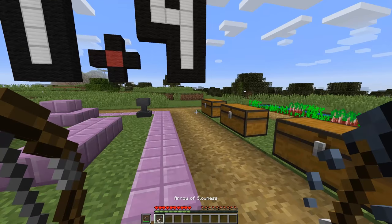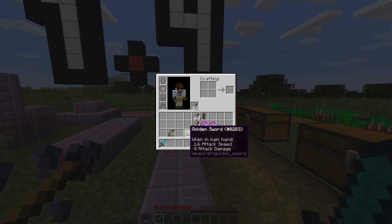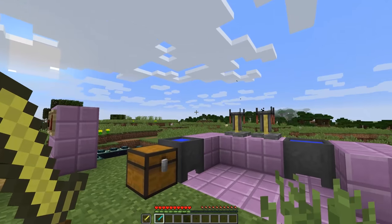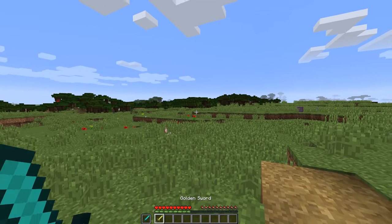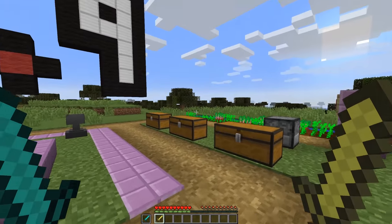You can also press F to switch between your main hand and your offhand, and this is pretty cool because you can have a fiery sword and then a sword with knockback. So you can give him some fire damage, then change and knock him away — you've set your enemy on fire and thrown him into the distance.